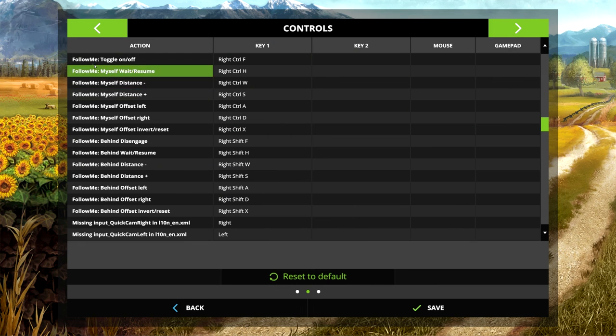When you go to your controls, find the Follow Me section. There are two main sets: the Right Control set, which is used when you are in the follow vehicle, and the Right Shift set, which has the same controls but is used when you're in the lead vehicle. Check your controls because they might be different, or you may want to change them — and if you're on console, they'll be completely different.